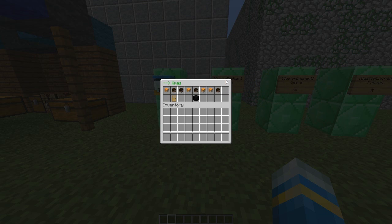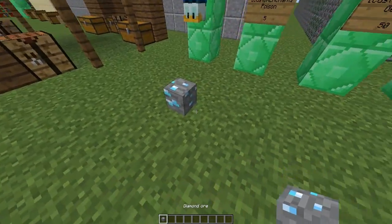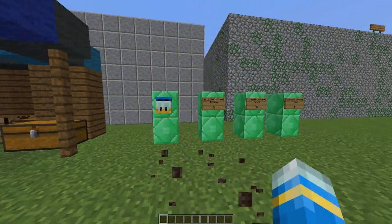There are also Christmas ones, which is really cool — snowmen, presents. That's very interesting. There are also cat blocks. Let's have a look at what this is: water, and all the ores. That's really cool, very very nice.